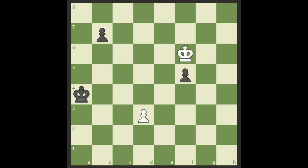See if you can find out which move White has to make to get a draw here. And when you return we go over it together.